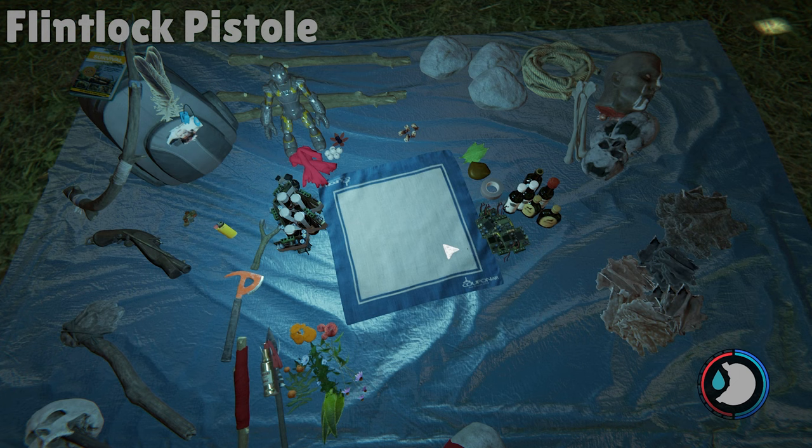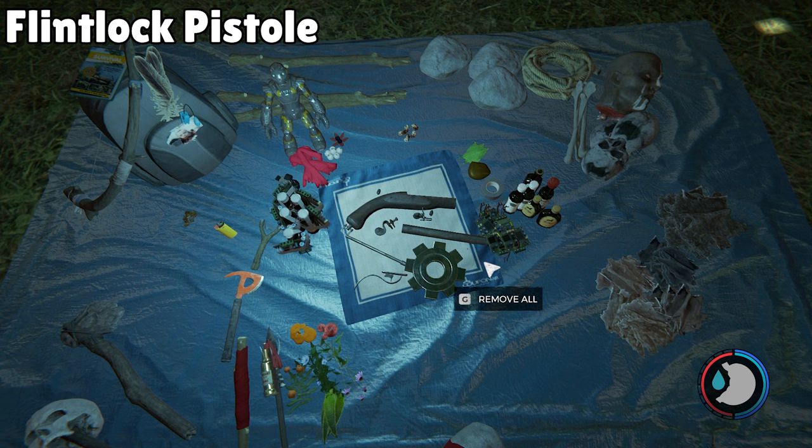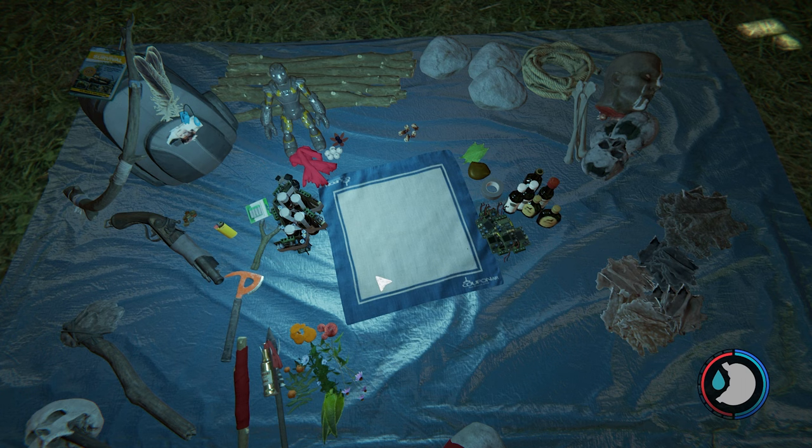The Flintlock Pistol is in the crafting menu — we have a separate video on all the gun parts, but you put all eight pieces of the gun parts onto the mat and combine them to get the Flintlock Pistol. You can also add a flashlight to get a Flintlock Pistol with flashlight, which is just cooler. That wraps up the weapons section.